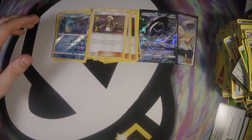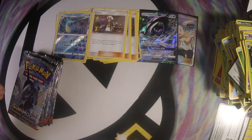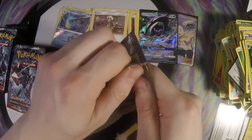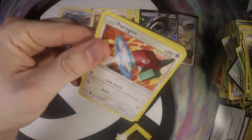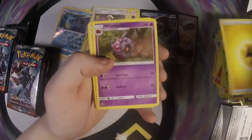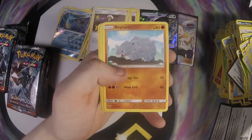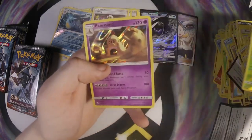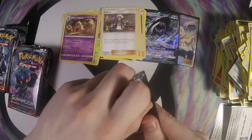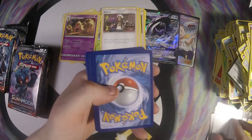Let's go ahead and start the other side of the box. With this one side we only pulled two, and usually in boxes we get about six to seven GX pulls, so hopefully there's a lot more on this side. Electric, Whirlipede, Charmeleon, Cedra, Porygon, Mareanie, Hoothoot, Rhyhorn, Ralts, Oddish, and a Palossand. Palossand is a pretty interesting card — all these Palossands have high retreat costs, kind of like Snorlax.